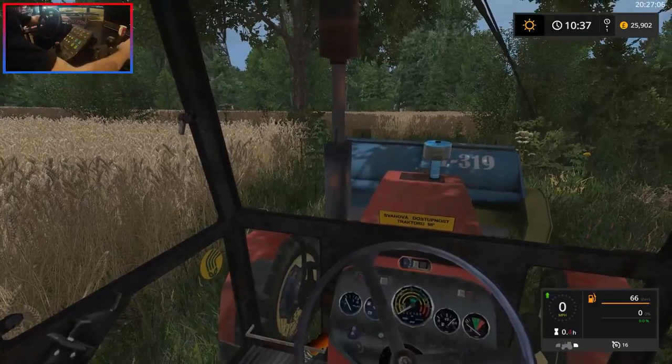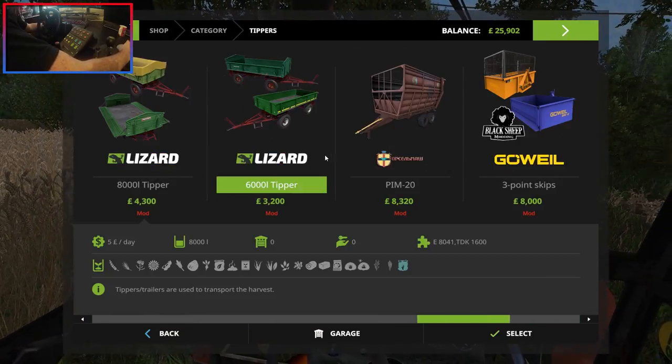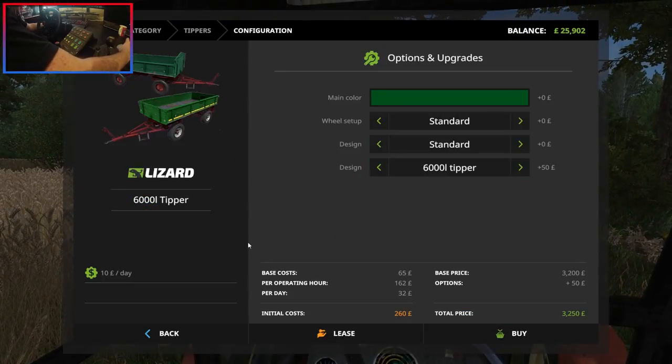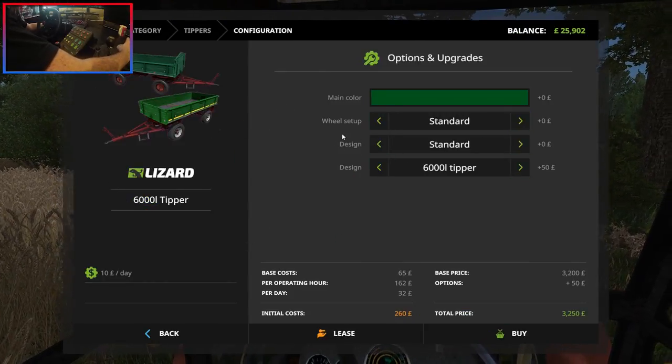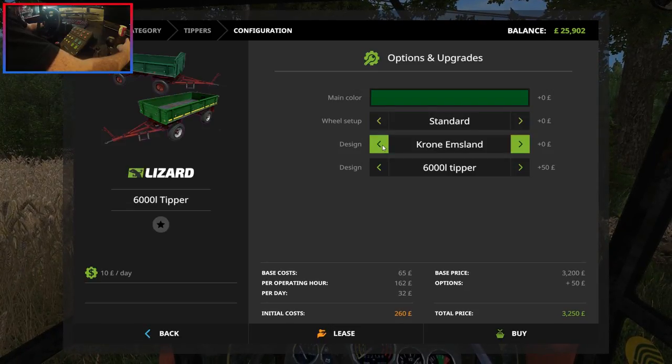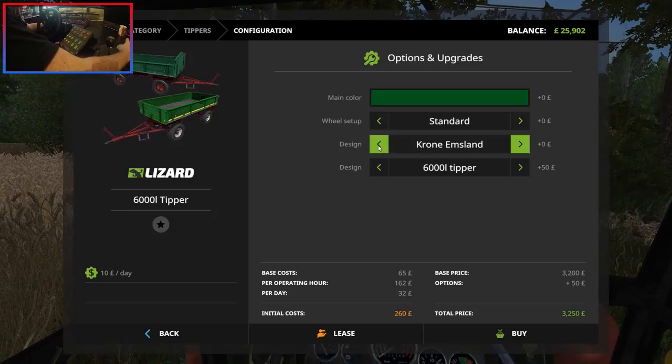I need to buy a trailer. This was recommended to me by some guys in the comment section last time — it's the Lizard 6,000 litre tipper. So it's only an extra 1,000 litres but it's a proper one. And we'll get the Chrome Emsland version — that reminds me of FS13.